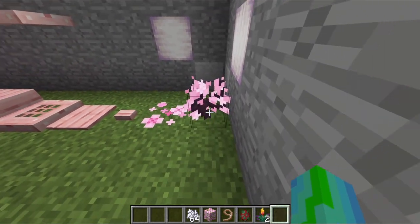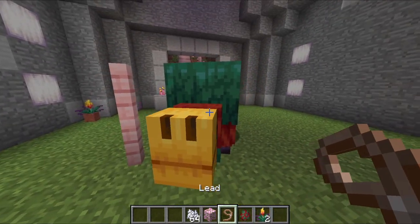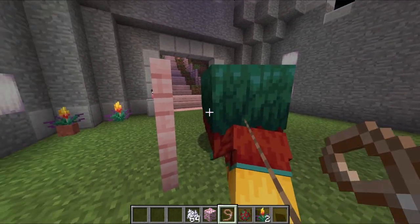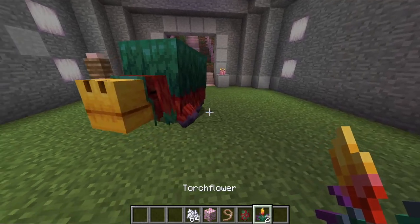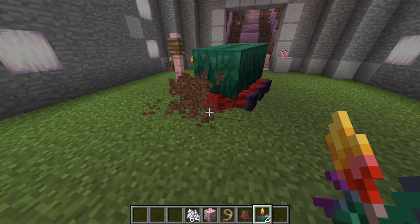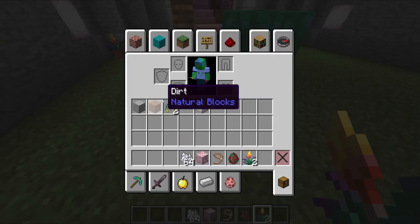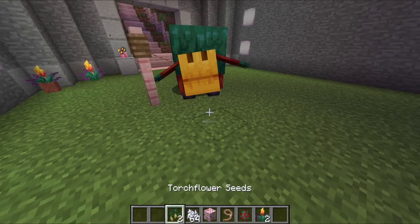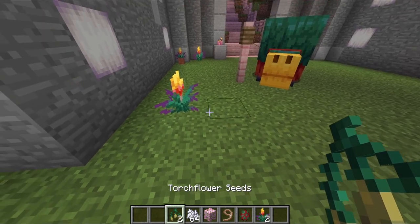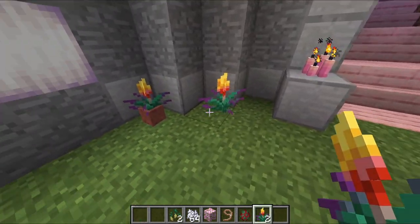And of course here's the sapling. We also have the sniffer. You can put it on fence posts, and it'll just start digging around in the ground to find ancient seeds. So here we have torch flower seeds — you can grow torch flowers with these. I'm not sure if there's a way to actually plant them yet, but it's a pretty cool plant and it's cool that they're adding plants after a long time.